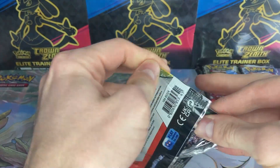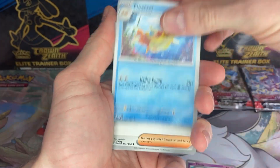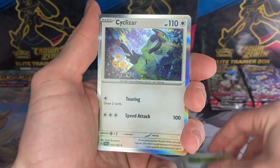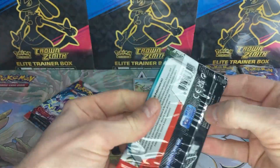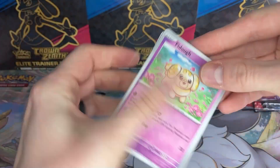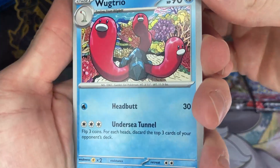I still have yet to pull any Special Illustration Rares or Art Rares out of this set, but I haven't opened too much yet in this part of my openings for the month. Cycler's R again! Maybe I'll open the Cycler's R box, maybe I'll get one, but I don't really get the appeal at the moment with the increased prices on boxes that include older sets from the Sword and Shield era that used to be cheaper. Maybe if it's on sale I'll have a look.